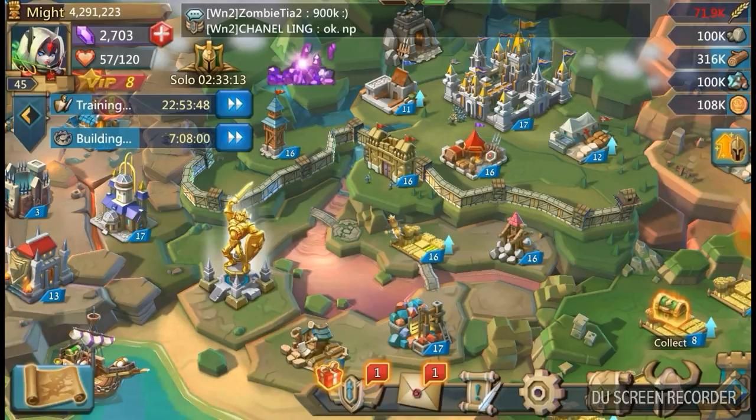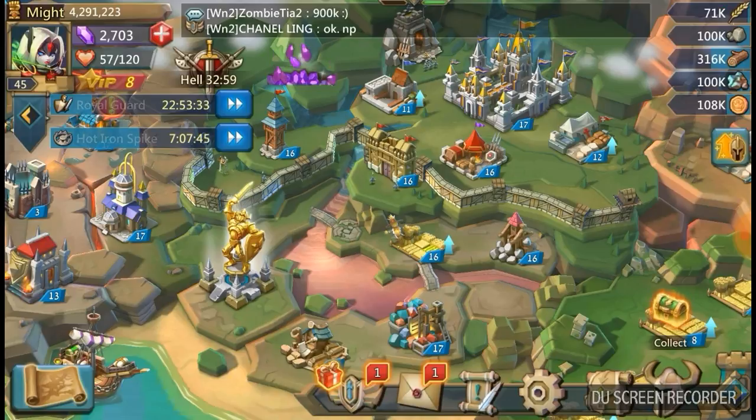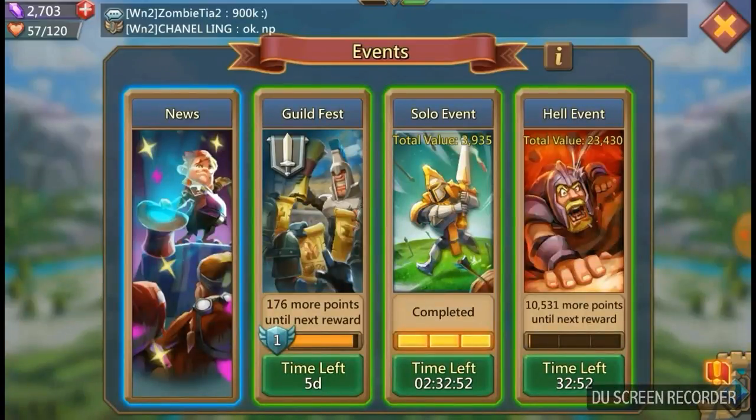I'm sure many of you will already be aware of what the challenges are, but for those that don't, I just want to run through challenges and how they can benefit you when it comes to developing your base. If you look above the timer, on the left hand side you'll see there's a little sword and it keeps changing to a shield — that's where it's solo and hell event. If you click on those, you can see that there's a solo event and a hell event.